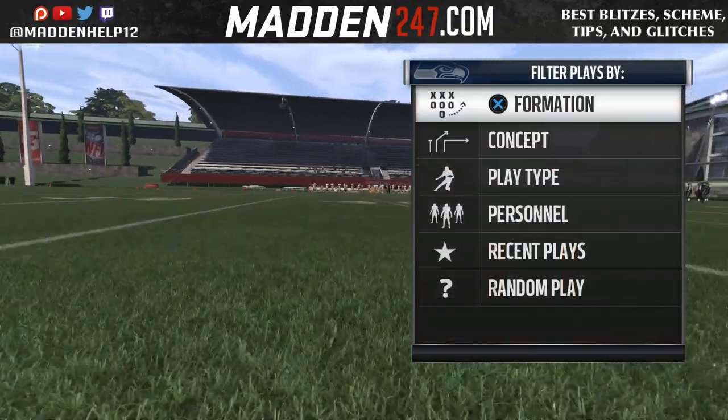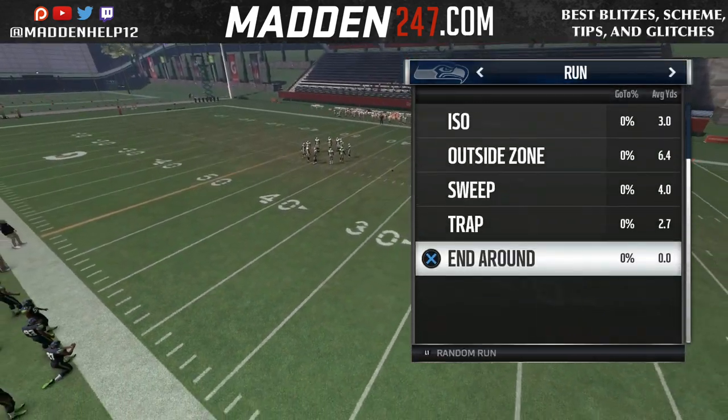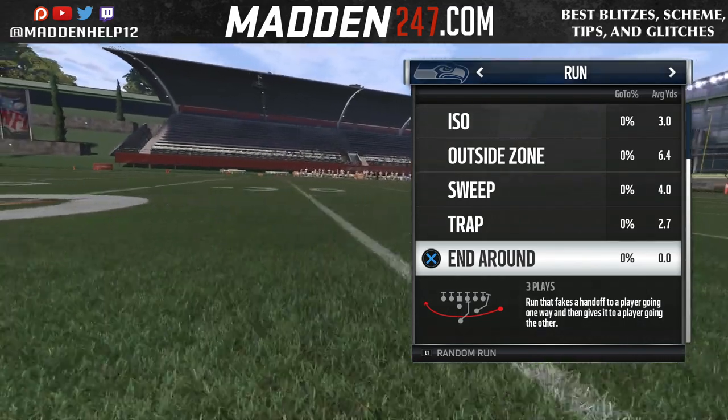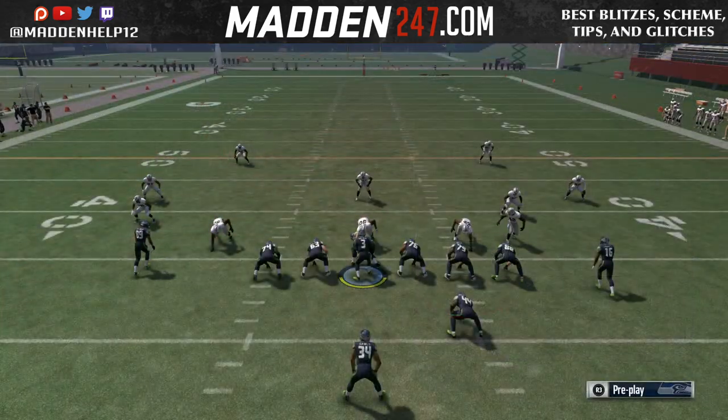The easiest way to get to it is if you go to the concepts and then you're under run. Go all the way to the bottom and you're going to see the end around. If you click on that, you're going to see all the different types of end arounds that are in your playbook.